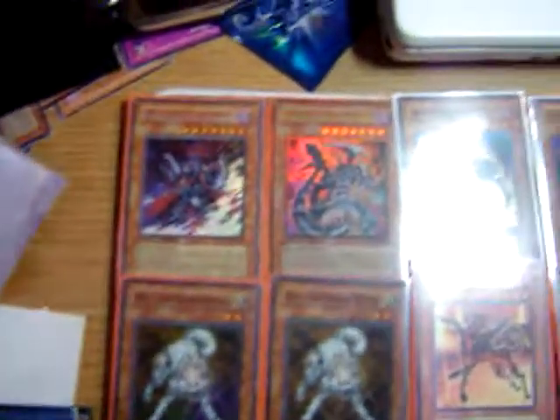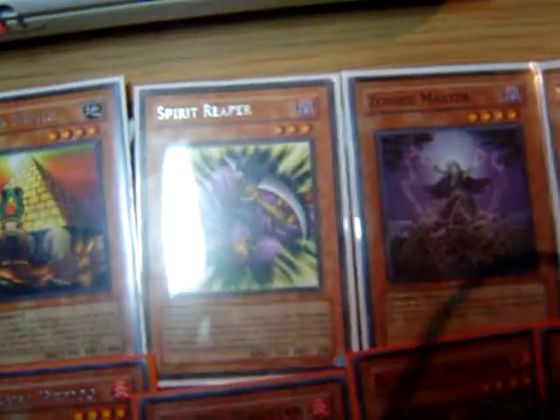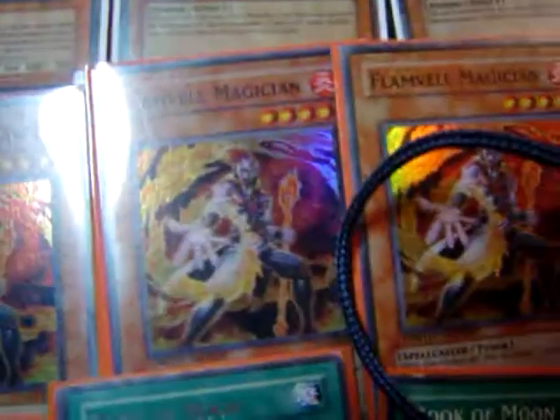Got one Gores, one Dark Armed, two Goblin Zombies, one Pyramid Turtle, one Spear Reaper, one Zombie Master, one Mizuki, one Plague Spreader, one Gale, two Riko, three Fire Dog, and three Magician. That's it for monsters.